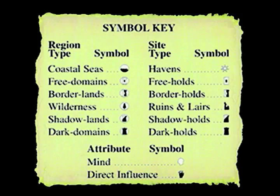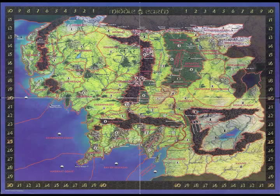Two other symbols to know are the mind symbol and direct influence. The mind is a white head on character cards — whatever number is in the head is how many mind or direct influence points it takes to control them. The direct influence is a black hand — whatever number is inside is how many direct influence that character has over other people and factions. That is all the card descriptions you pretty much need to know. If you have any more questions about the cards, you can look under the general rules.